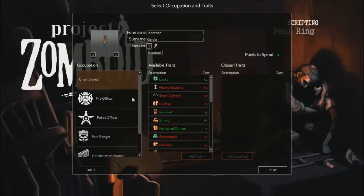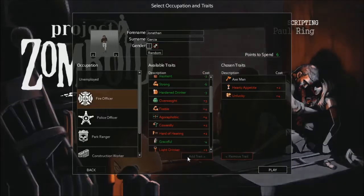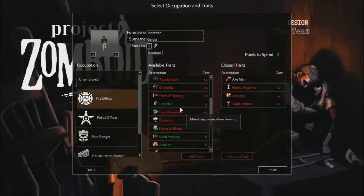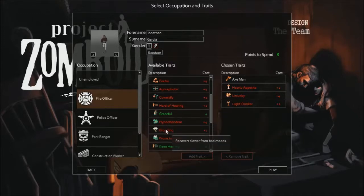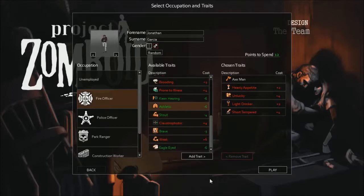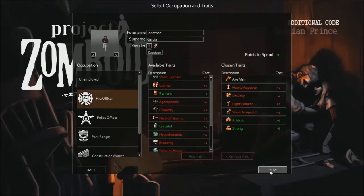I've already had a build worked out and it's actually working pretty well — I've played about an hour with it. I took Light Drinker and Short Tempered. I'm going to go with Athletic, which will allow me to run faster, and Strong, which will tremendously increase my strength and melee capabilities.